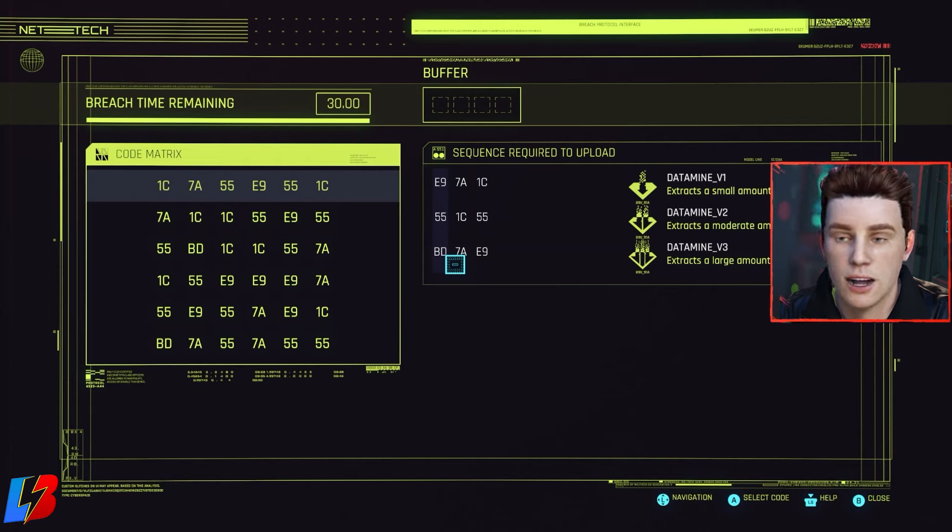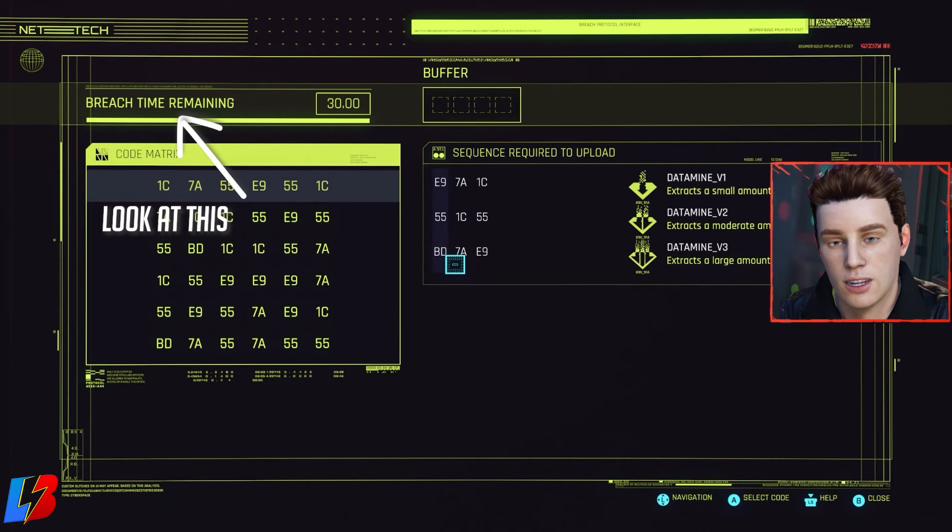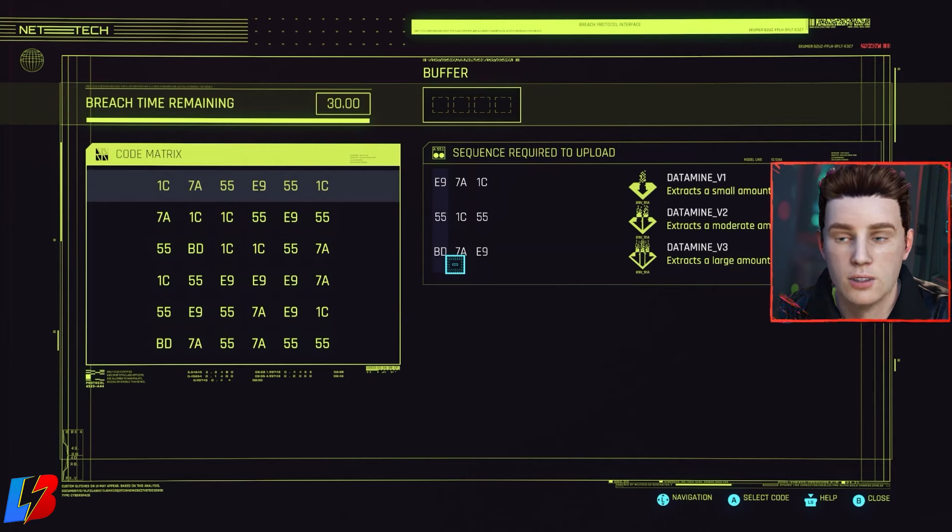Number two priority is the element right next to the buffer, which is called 'breach time remaining.' The moment you execute a press in the code matrix — where the codes are — it starts the breach timer, meaning how much time you have to crack that code. By the time you get started, you should already be analyzing every single move you could make. We have four moves and 30 seconds of breach time.